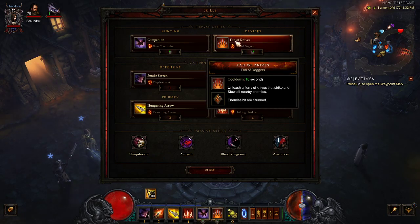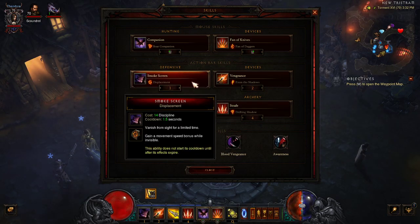Fan of Knives — I'm running that, it's going to stun, which is great. I'll zip in on a boss, stun them real quick, and keep spinning. Smoke Screen, just in case I do get low on health — I'll use that and I'm going to get life back from every hit, so as long as I use that I can usually heal up without having to use a health potion.